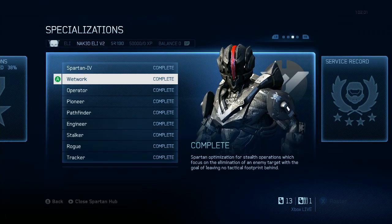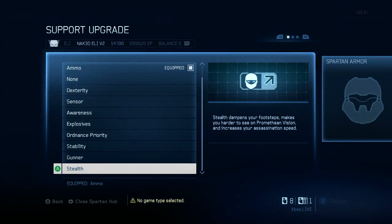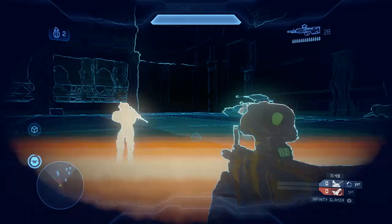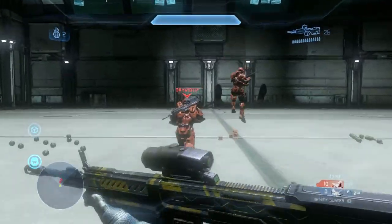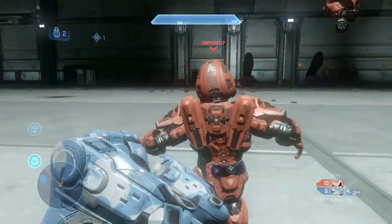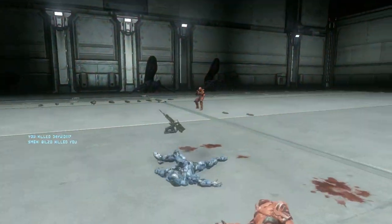The Wetwork specialization gives you a DMR weapon skin and the Stealth support upgrade. Stealth is incredibly useful — it makes you invisible to Promethean Vision, eliminates the audio your footsteps make, and decreases your time in animated assassinations. I highly recommend this ability if your opponent is using Promethean Vision.